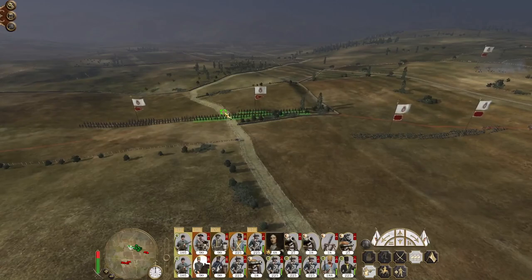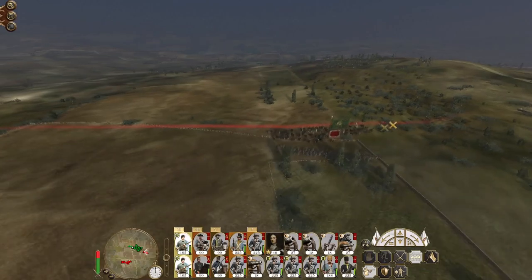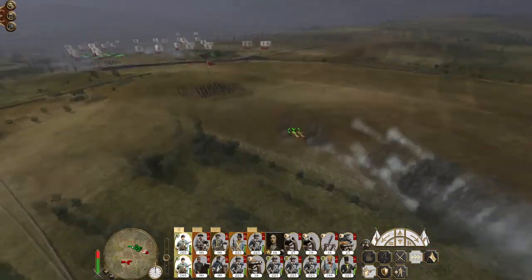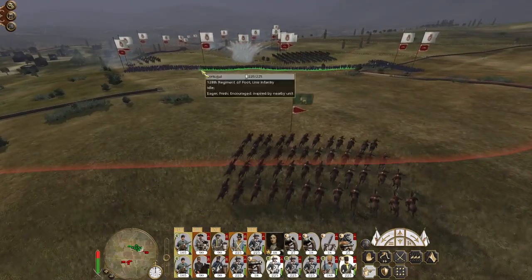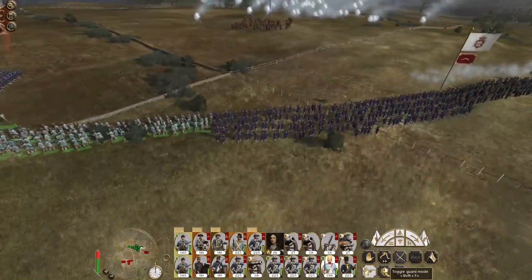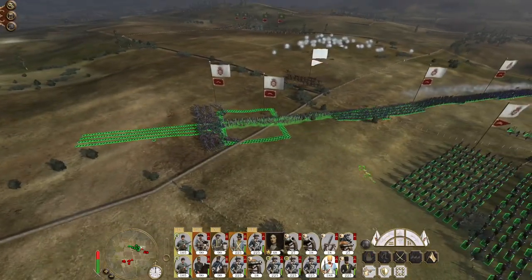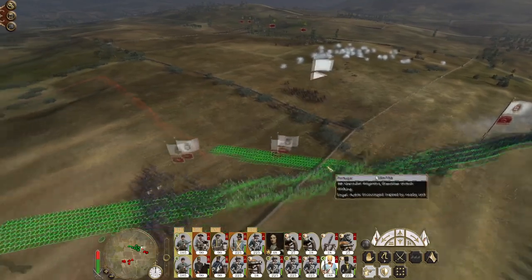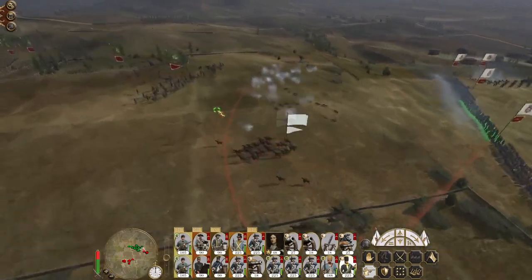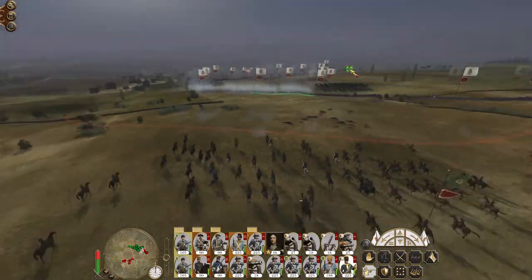They attacked us. Just keep dropping quicklime right here because they're going to all be coming in. Engineers, infantry, rockets - oh, danger close going for the general's bodyguard but they're not going to get there in time. Grenadiers, form square. Okay, recover from square. Sadly we are getting - okay right, sounds come back - then we artillery engage these at leisure.